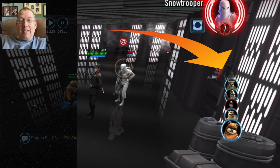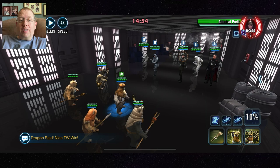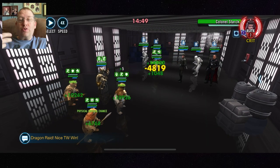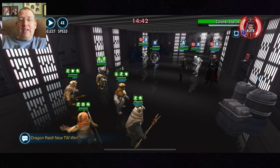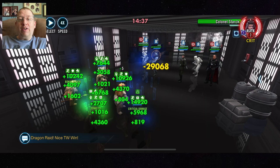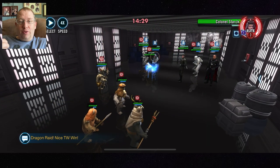Remember, that turn order is not fixed — you can jump ahead based on turn meter manipulation, which Ewoks do a lot. Right here, Poplo calls in Ewok Chirpa to assist. This should be your opening move so he can use the swarm attack. Not only does that give you Speed Up, but every time an Ewok ally uses a basic ability — including himself — they gain 20 turn meter. That's how you stay ahead of the Imperial Troopers.